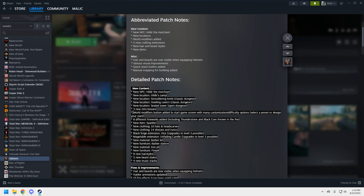Eight different fireworks have been added, including a thunderstone and black core you can throw into a fire. There's also a new item called the sparkler. Some new clothing: 10 hats and headscarves and 14 dresses and tunics. The black forge gets an extension upgrading to level three, and the mage table also upgrades to level three — cool for end game.